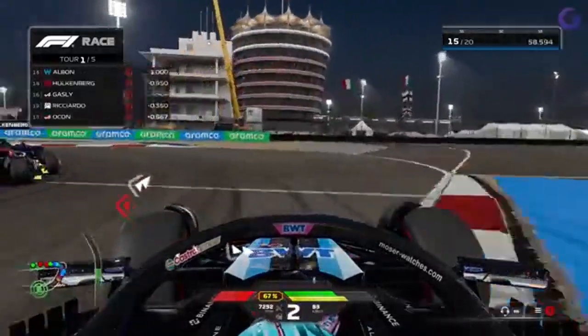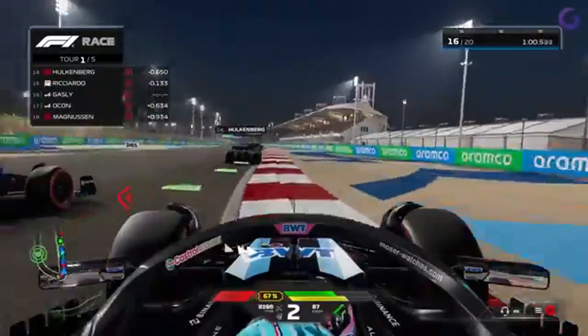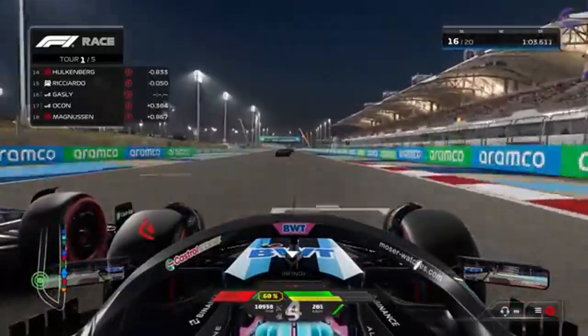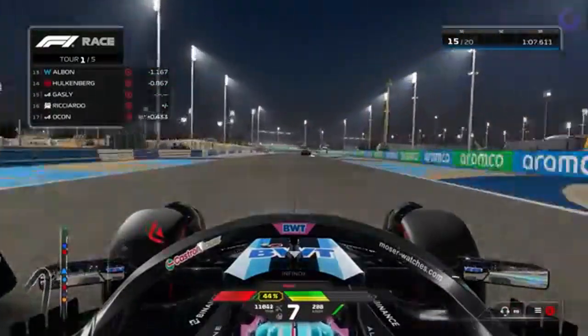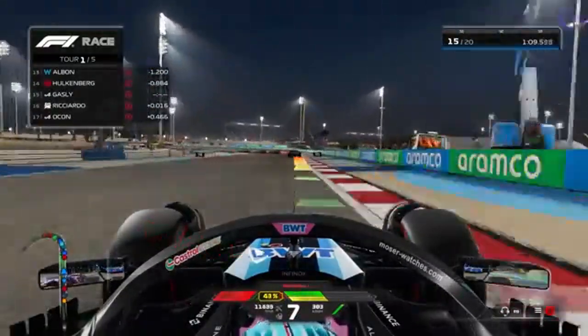But it's not just about looks — F124 also brings significant improvements to gameplay. The new physics engine offers a more realistic driving experience, making every race feel incredibly authentic.